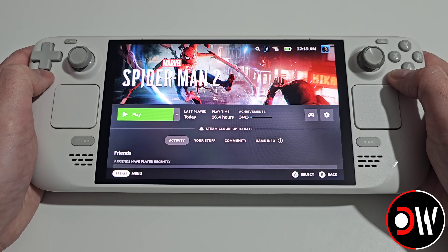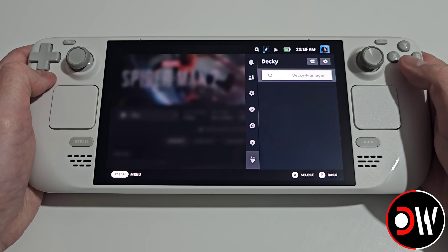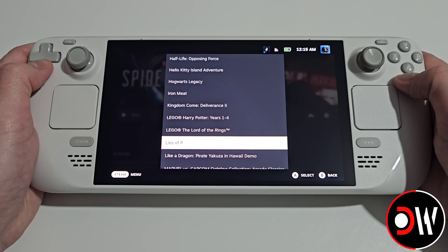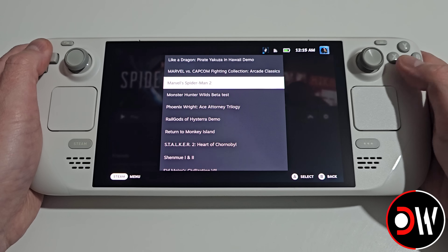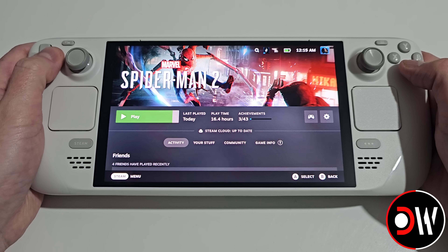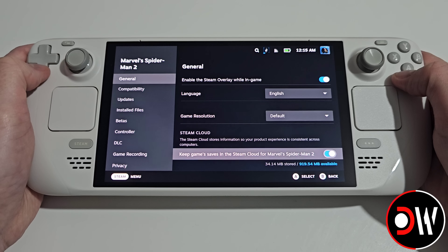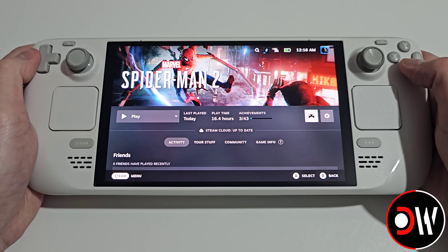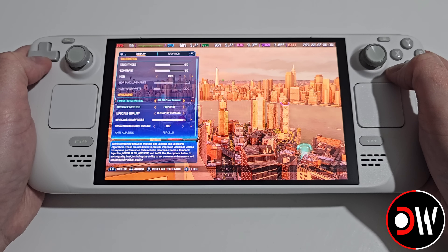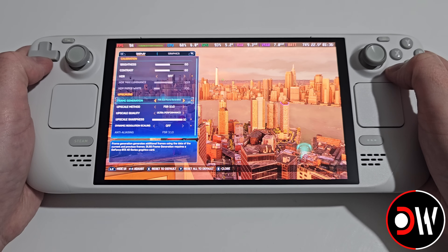To install the mod into Spider-Man 2, press the quick access menu button, go to Decky Frame Gen, choose select a game, go down to Marvel's Spider-Man 2, choose patch, confirm, go back, open the cog symbol, properties, make sure the launch command is set, then press play. In the settings we can see FSR 3.1.0 at ultra performance with frame generation turned on.